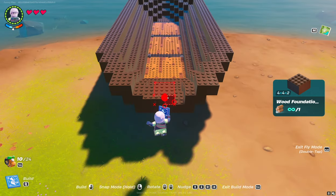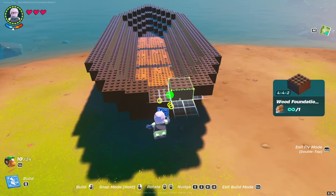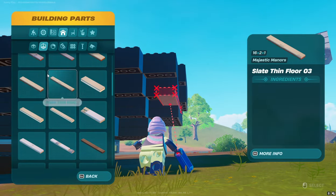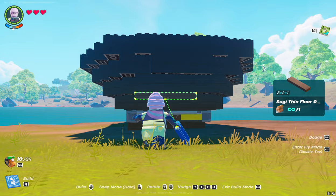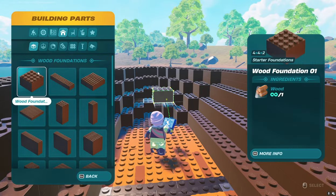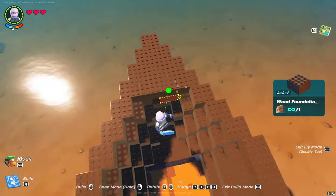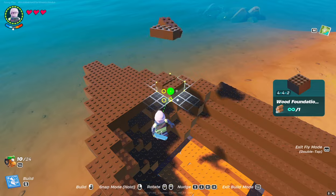These finishing blocks will go only one stud forward to make it look a little bit better. Now we make the deck of the ship. You can make it any way you want. The main thing is to cover the whole space, except for a small passage.